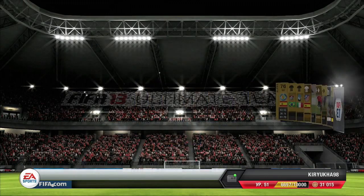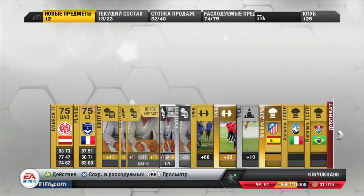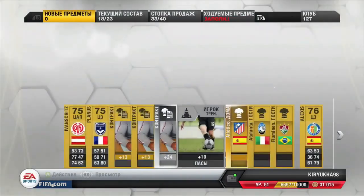And in this pack I got Alexis, and at first I thought that I actually got Sanchez, but then no, it was a fake Alexis. That's the guy that I use in my team.